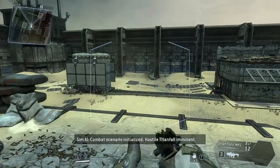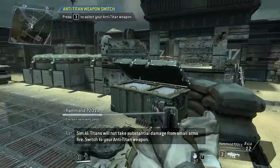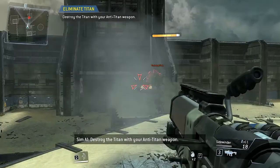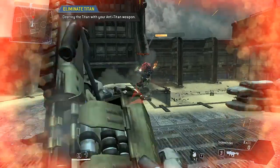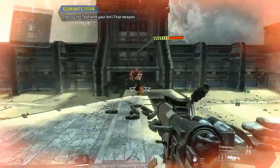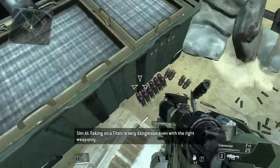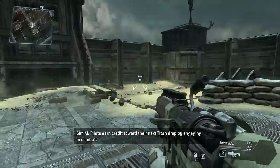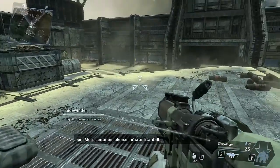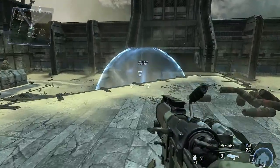Combat scenario initialized - hostile Titanfall imminent. Titans will not take substantial damage from small arms fire. Switch to your anti-Titan weapon. Holy shit, that's fucking awesome! Destroy the Titan with your anti-Titan weapon. It has shields. Good job - taking on a Titan is very dangerous even with the right weaponry. Pilots earn credit towards their next Titan drop - it's like killstreaks, ordnance drops and stuff like that. Please initiate Titanfall. Look to the sky to watch your Titan fall into battle. They've got a shield around them - that's nice to have.